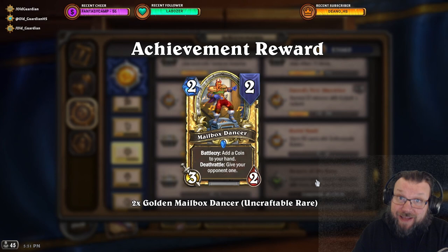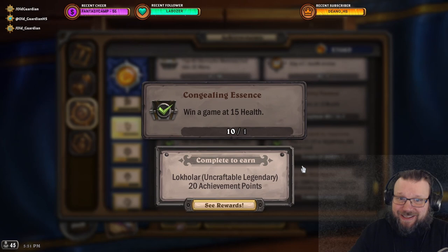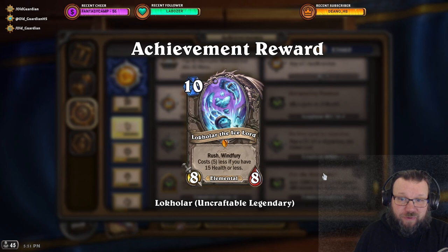Fractured in Alterac Valley even has a legendary card that you can earn almost by accident. All you need to do is win a game at 15 health, and you will get a copy of Lokholar the Ice Lord.